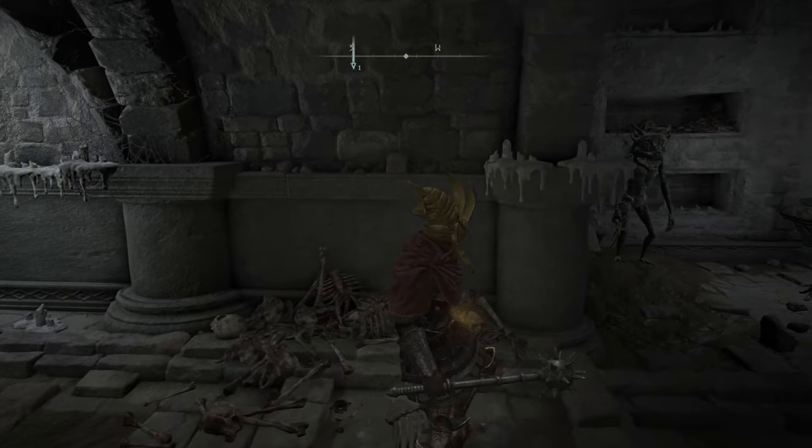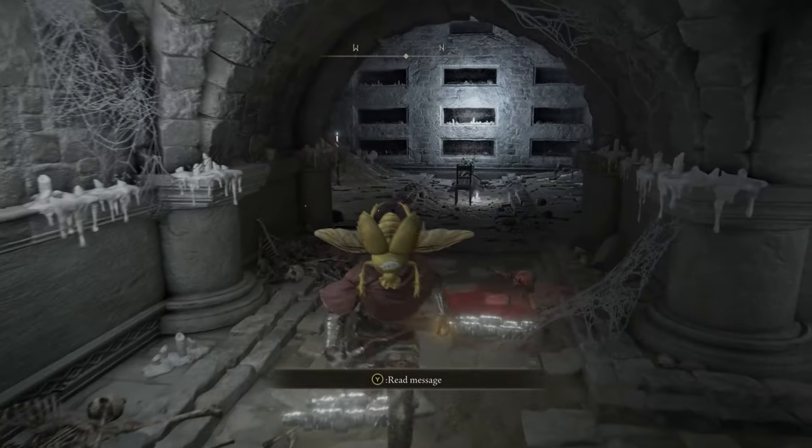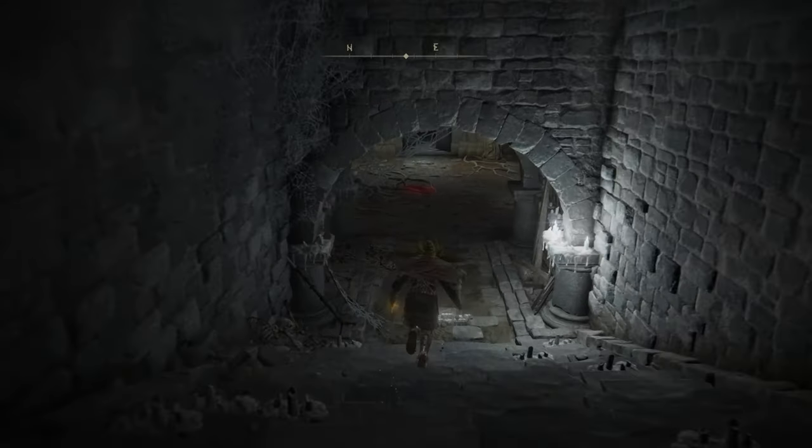There's an item in there — I've already got it. You've got to watch out for that guy on the left. I recommend pulling him back and then taking him out, and then go kill his buddy, because that other dude throws weapons. After that, you head down here.